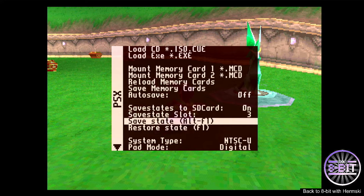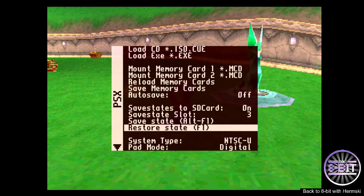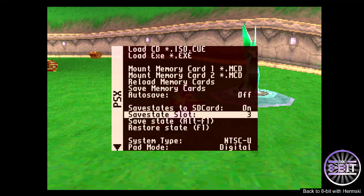So it's quite straightforward: Alt+F1 to save and F1 to restore your state. You also have a save state slot option where you can toggle between one, two, three, and four. Whatever you've got this set on, that's the slot it will save and restore on.